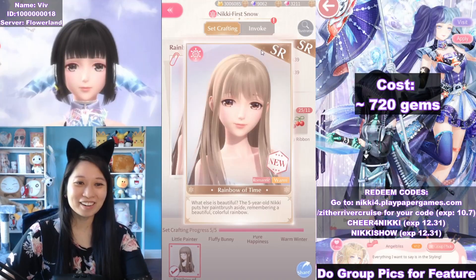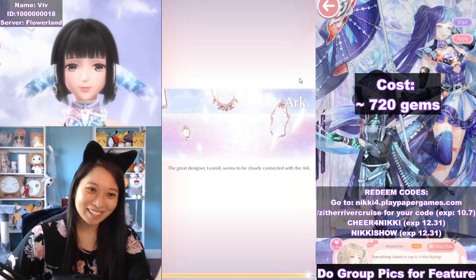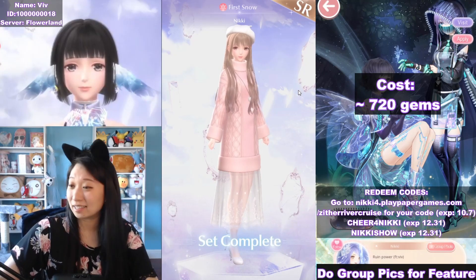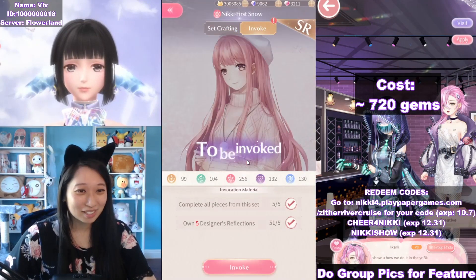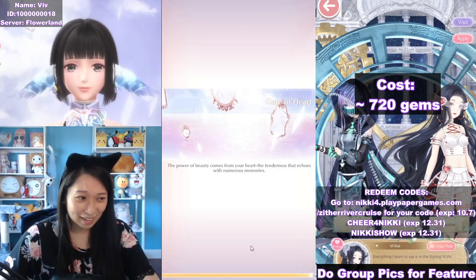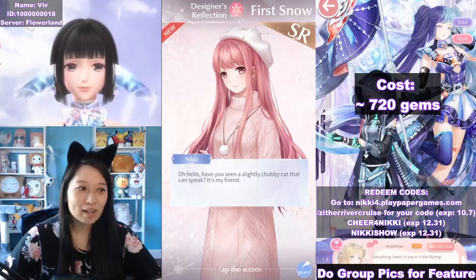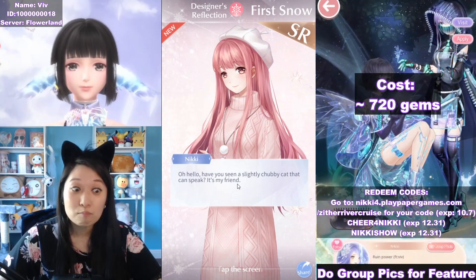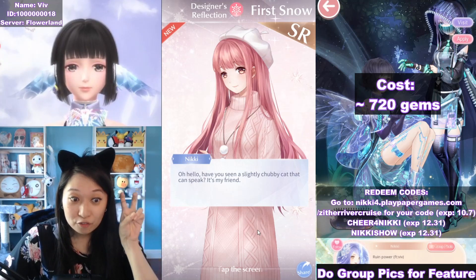We are finally done. The hair — here we go, final piece, 'Rainbow of Time.' First Snow is 100% complete! It only costs 720 gems to get the shards, and some bonus gems to speed things up. Post complete — you can now invoke the Designer Reflection. Of course I want to — it's free to do anyway. It took three months to get all five pieces of the suit. Also, have you seen a slightly chubby cat that can speak? It's my friend. Friend? You mean pet? I thought Momo was Nikki's pet — let me know in the comments: is Momo a friend or a pet?